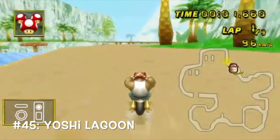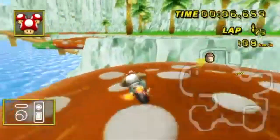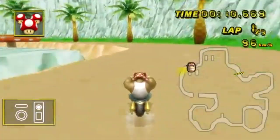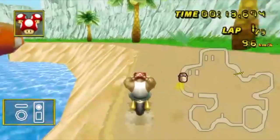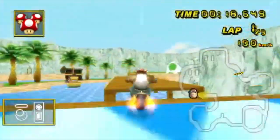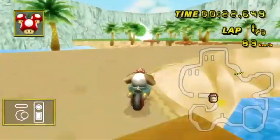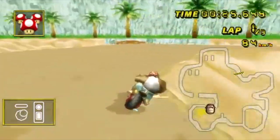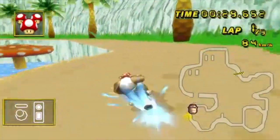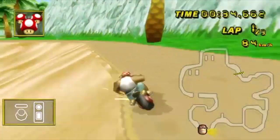At number 45, we have Yoshi Lagoon. It's a pretty chill beach track where you can drive around the edges if you like to live dangerously. There are also some sections with mushrooms if you want to jump off them. It's a relatively peaceful atmosphere with lakes and a sandy terrain to drive on. As an added touch, the track is Yoshi-shaped — not exactly like in Yoshi Circuit, it's a little more derpy, but you can still see the Yoshi resemblance. And there's one little section of the track where you can see artwork of him.